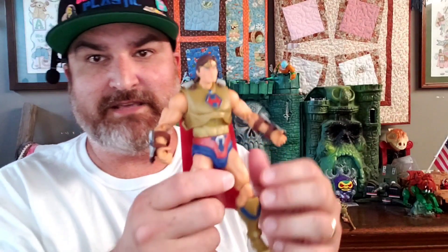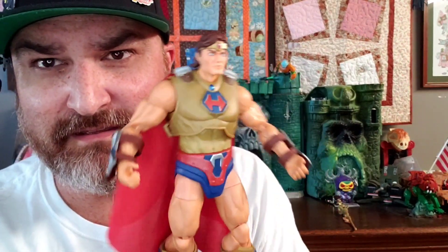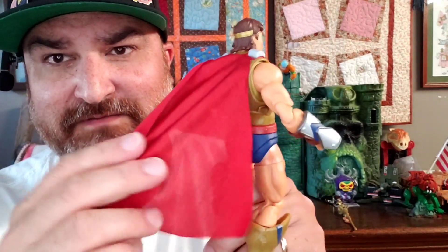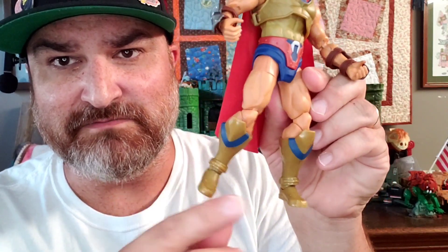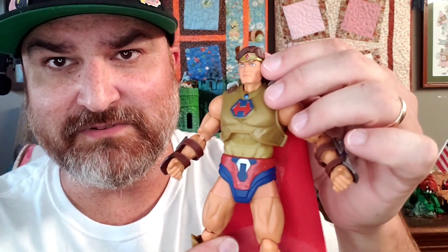Taking a look at Hero — it's got the H on this armor. It does have a soft goods cape and 30 points of articulation. Nice golden boots as well, some gauntlets, and a little golden headband. The face paint looks pretty good.